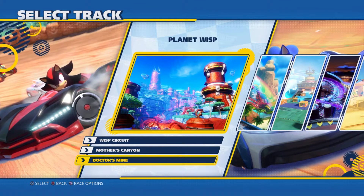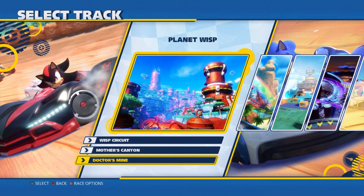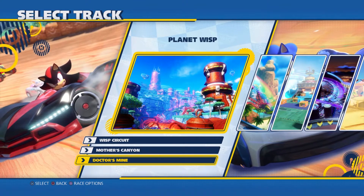What is up guys, we are back with another trophy guide today. This one is the Roadside Assistance trophy, where you must use a skim boost on a slow moving opponent.